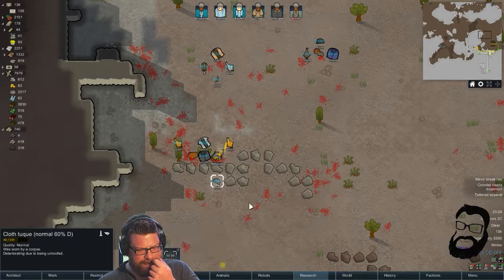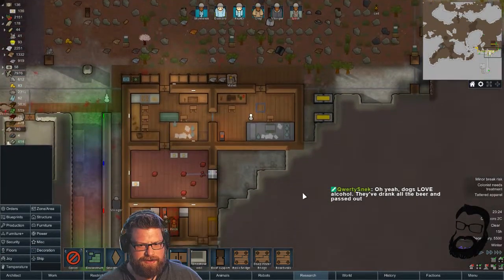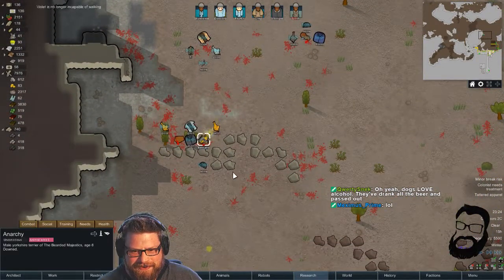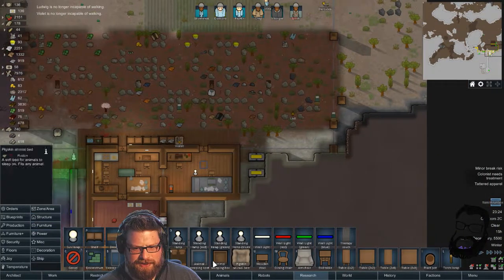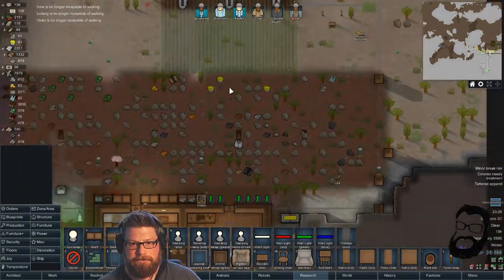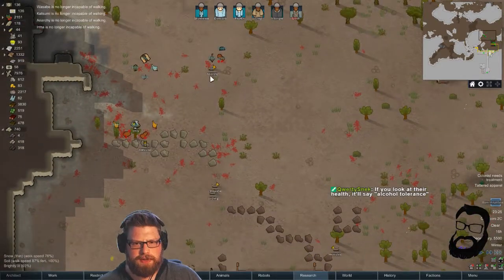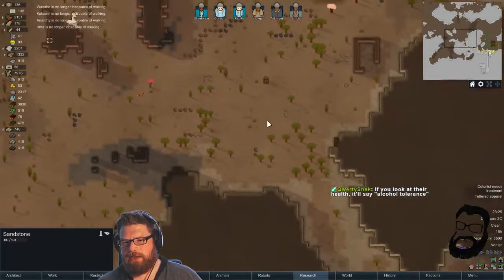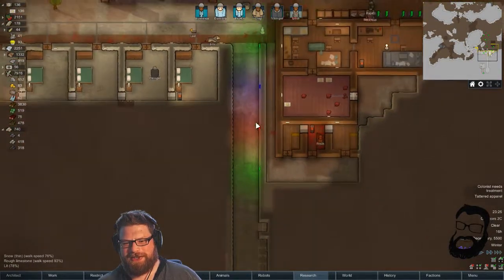Why did all of my dogs just pass out? For fuck's sake — they all just passed out on the same spot. Let's get some little dog beds, goddamn little bastards. Now they're okay. Wild thrumbo — was that? How many are there? One. Do you reckon we can take a thrumbo? I don't think we can yet. Disco tunnel is on — let's finish disco tunnel!